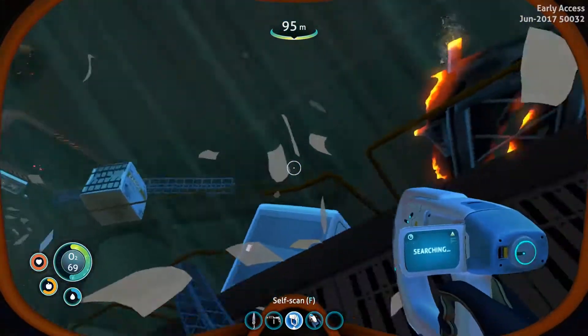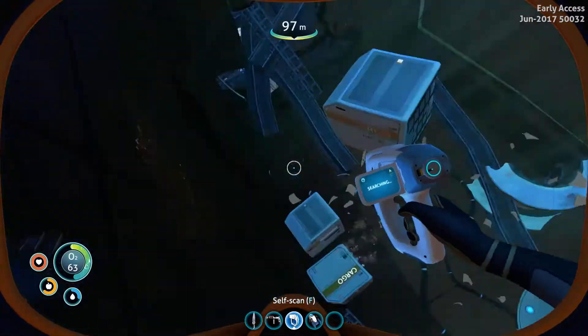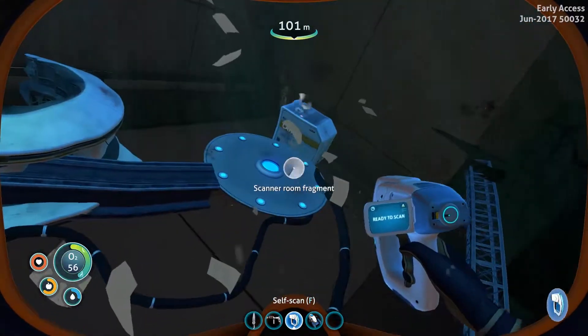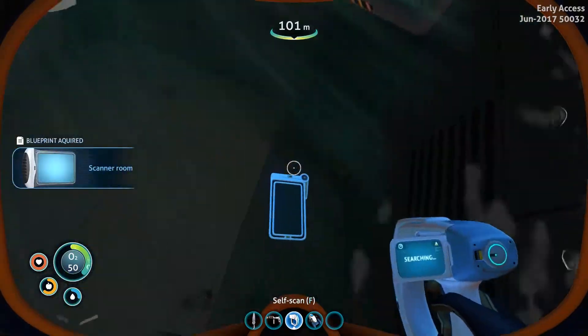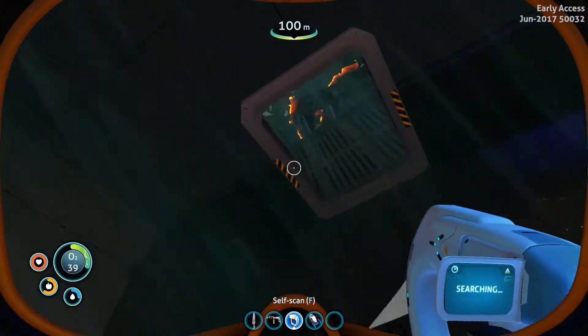Where did we come in? Over there. How deep does the rabbit hole go? Scanner room fragment — I think we got the scanner room, so we can add that to our base if we really want. Not really. I'm going to run out of oxygen, so I am going back and I will come back into this room in a second. Where are we? I'm going to die — I've found it!